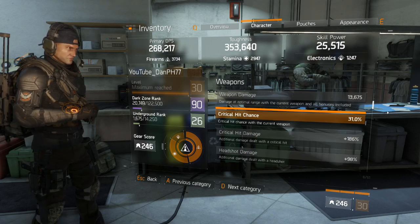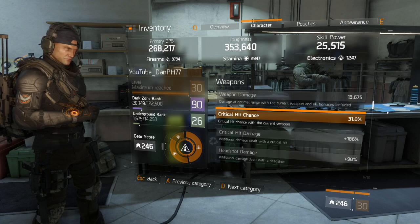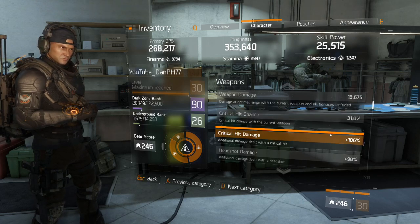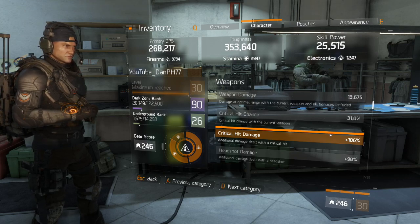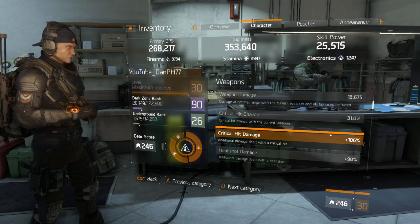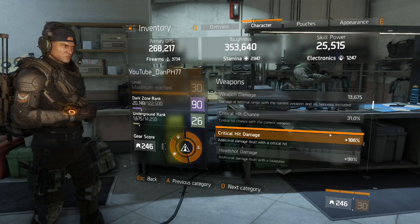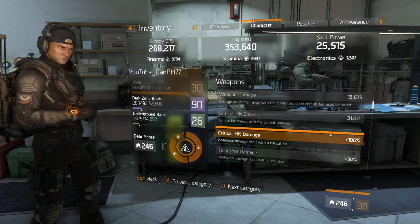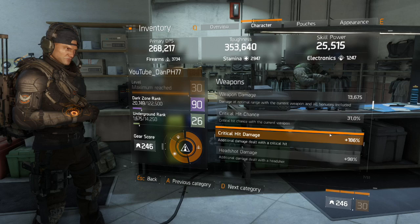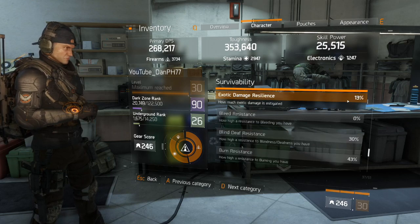Without Savage gloves, in general the base you want to be about 30% critical hit chance — that's substantial. For critical hit damage, you can roll it on your gloves, backpack, and knee pads, and also on weapon mods. I like to have my critical hit damage anywhere from 180 to 200. If you have 200+ critical hit damage, you're good.